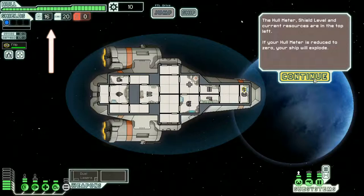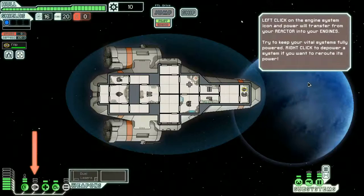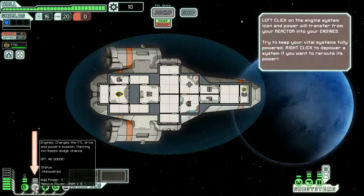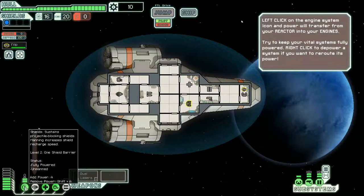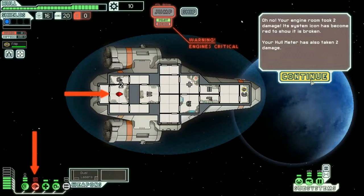Oh, these are doors? I just opened a door, guys! I did it! Close it. I did it! I did another one! I guess when I have enemies popping around in here - some pirates, if you will - closing the doors will help, maybe. The hull meter, shield level, and current resources are at the top left. If your hull meter is reduced to zero, your ship will explode.